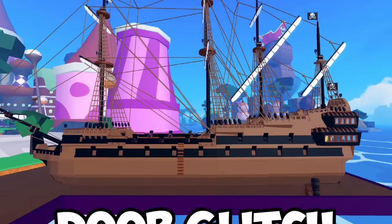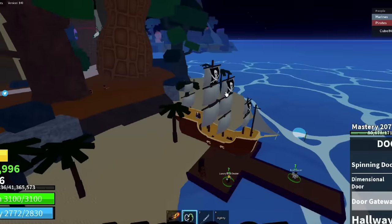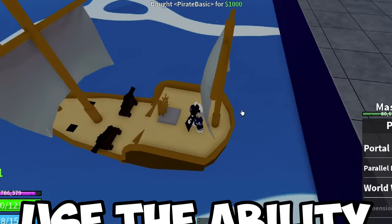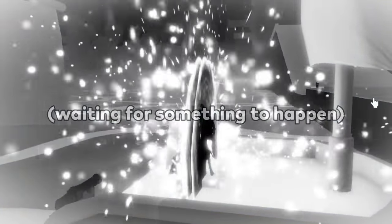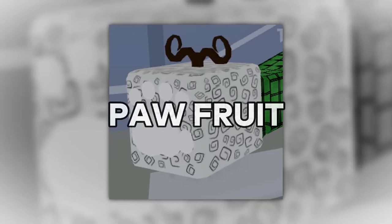A few months ago, there was a door glitch where you can sail on land — that's Bloxfruits' logic for ya. By doing all the things shown on screen, you can break the laws of physics. But let's see if it works with World Warp. Buy a boat, use the ability, sit in the boat, and teleport. And we're stuck in this area — I can't even move the ship right now. Now we know this glitch has been fixed.